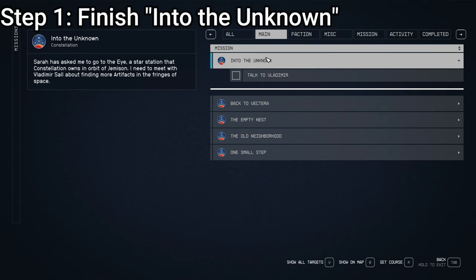Your first move should be embarking on Into the Unknown, the main quest. Not only is this a pivotal storyline, but it's here that you unlock the game-changing Starborn powers — think of them as space magic, crucial for combat and resource gathering. Make this quest your priority to wield the powers of the cosmos early on in the story.